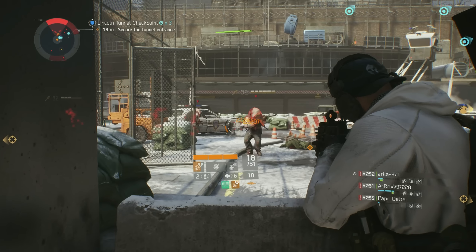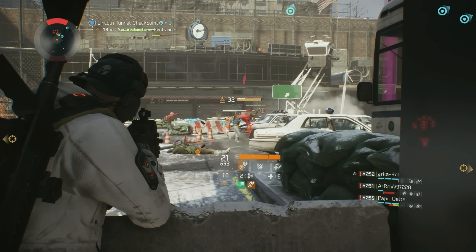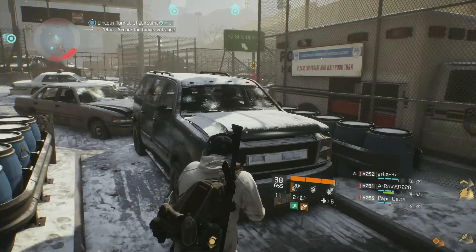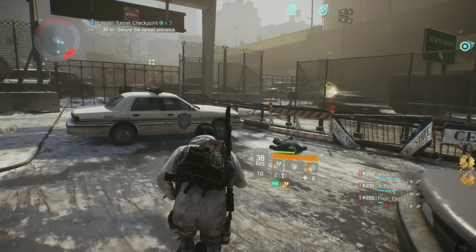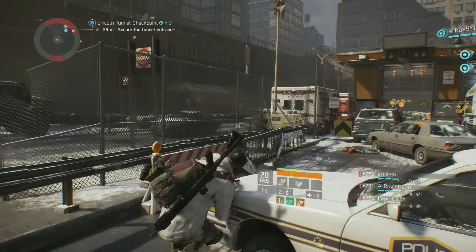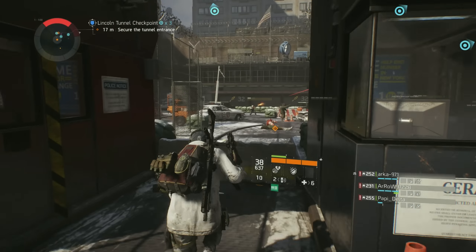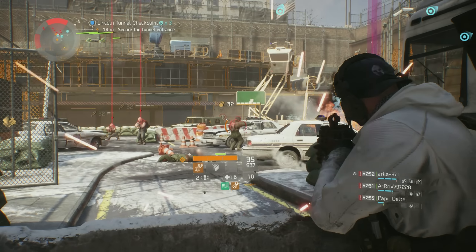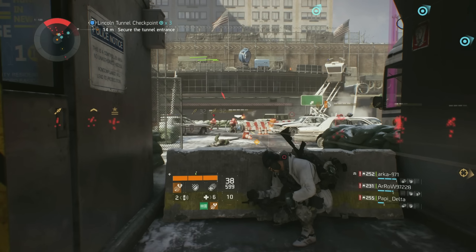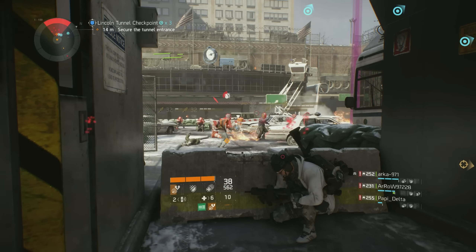The first and most glaring programming inconsistency is the rate of fire. The real life Vector fires at an incredible 1200 rounds per minute, yet has been programmed before weapon mods to fire at an average 750 RPM. I am a realist and understand that if this weapon had been programmed to mirror real life, nobody would choose another SMG other than the Vector. It is the rate of fire that is the single most recognizable characteristic of the weapon, but has been dumbed down to add parity amongst the SMG classification.